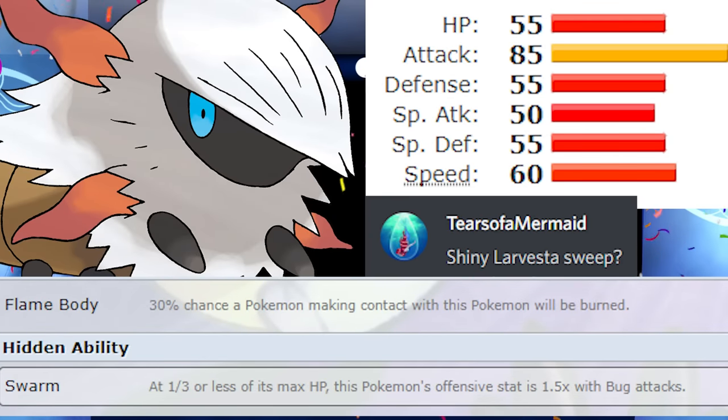What's up YouTube! Today's video is for Tears of Mermaid — this Larvesta sweep is for you. This is tonight's triple upload. Before this I uploaded a Zigzagoon Galar sweep and a Gossifleur sweep, so make sure you check those out. We've got Larvesta here with Flame Body and Swarm as abilities, both pretty handy. I'll catch you tomorrow for a YouTube stream. Peace out!